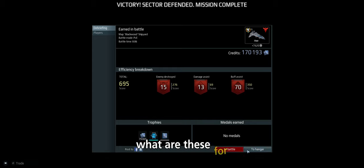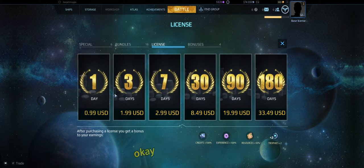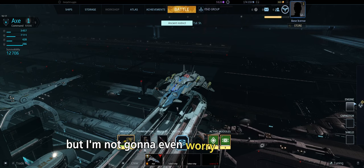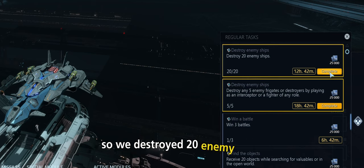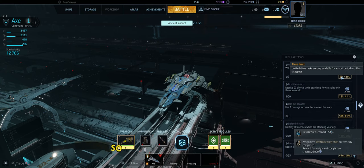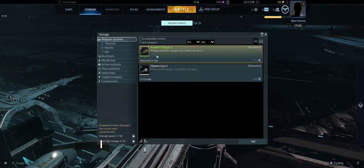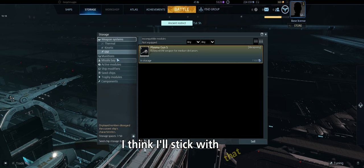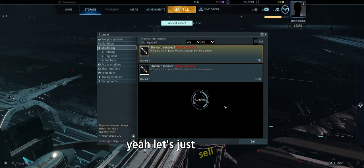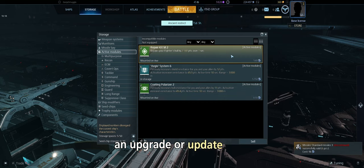Got a bunch of credits — fifteen enemies destroyed, a damage assist and buff assist. Let's go to the hangar and see if we can upgrade. We impressed leadership. There's like a battle pass and all that but I'm not going to worry about that. We destroyed twenty enemy ships for credits, and destroyed five enemy frigates for more credits. I have this storage here too — I like that assault rail gun, I'll stick with that. Selling the discontinued stuff.